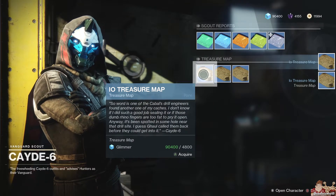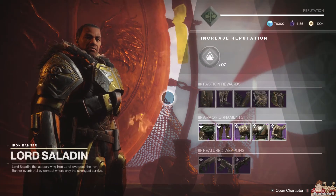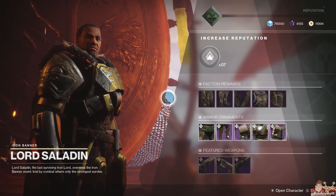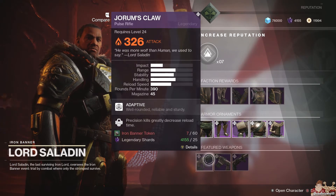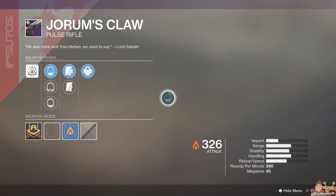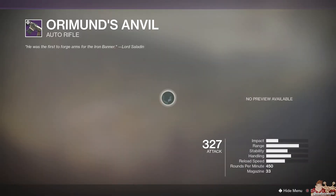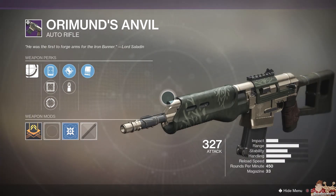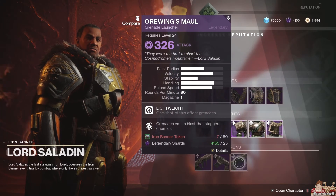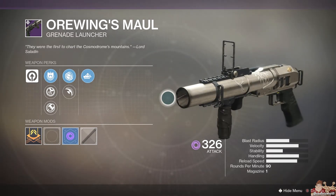Normally Xur is where I leave you, but I forgot to go see the Iron Banner vendor, so let's go see what Lord Saladin has to offer. As it turns out, I don't believe he has anything new — I think we've had all this before. The Oroman's Anvil we've had; I used to use that a lot. And then the War Wings Mall — it's a grenade launcher, so I don't use it.